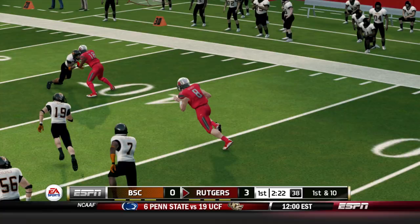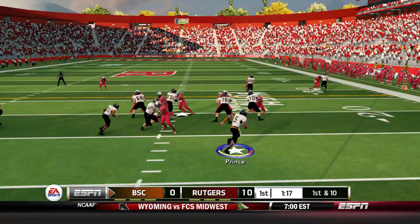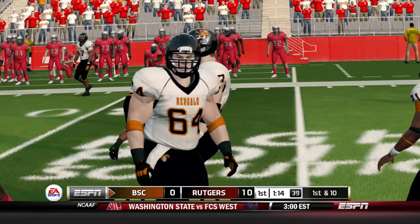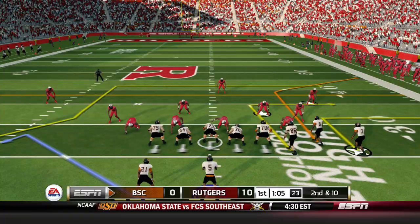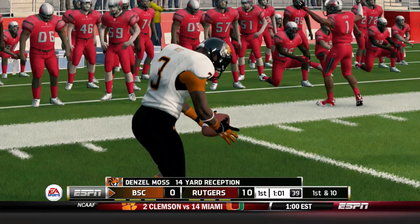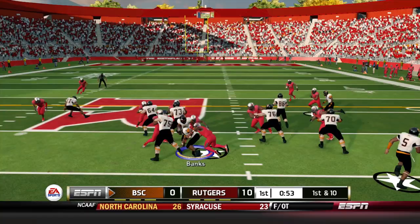Breaking two tackles and picking up a first down to extend the drive. Buffalo State back to work nonetheless. Tayshaun Prince pulls it down and shows that he can run too — picks up a first down after a gain of 11. Empty set for Prince, fires quickly — DJ Lee can't hang on. Second down and 10, bunch to the right, Tayshaun quick throw to Denzel Moss, led forward for a first down on a gain of 14 yards. Down by 10 with 55 seconds left in the first quarter, they give it to Jeremiah Banks and he doesn't get much.